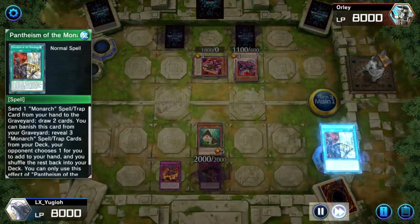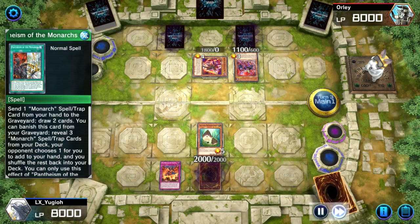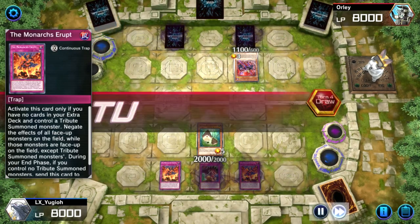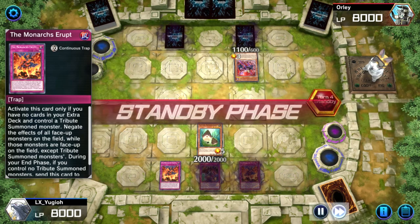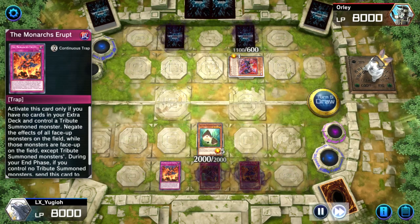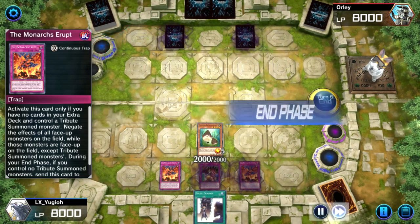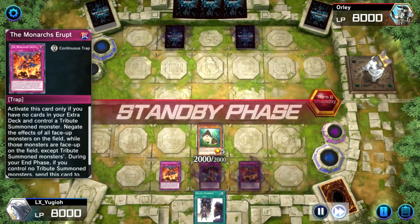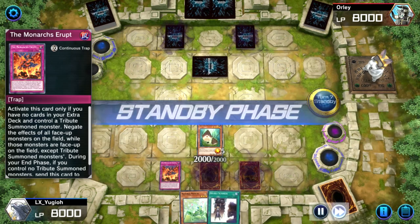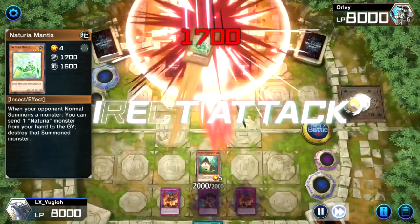With another Goods I send Pantheism and with Pantheism I thin my deck a bit. I am not attacking Denier because I don't want him to summon Denier back from the graveyard and summon a big link monster. Now I can attack over Denier because he has no other monsters on his field. I summon Mantis, he checks his draw and then he concedes.